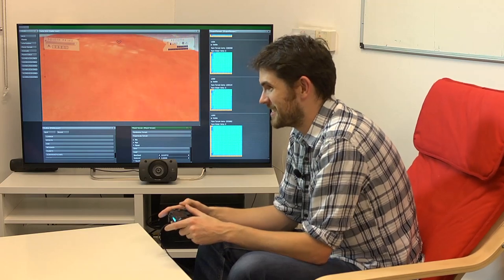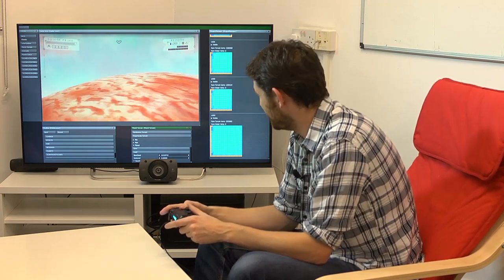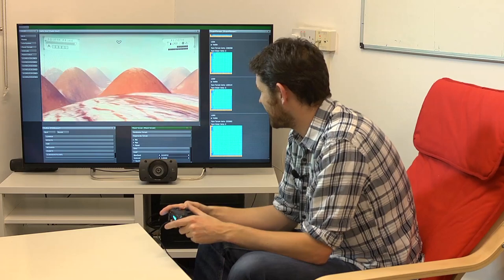Every developer downstairs has a different universe on their machine. When the game comes out we'll lock on one universe. We have a main server which is the official universe. When I want to take a build to BGX or E3, we grab that version. Until then it's pretty much in flux and a little bit crazy, which is why it can be extremely challenging to bring together builds.